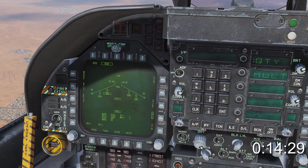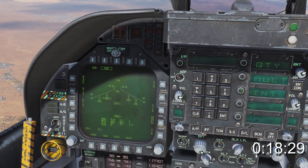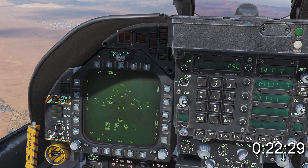On the UFC press QTY for quantity, enter the number 2 and then press enter. Press INT 250 and enter to set a 250 shoe distance between bombs.